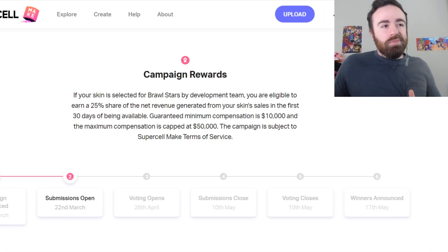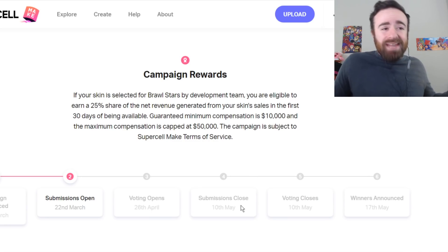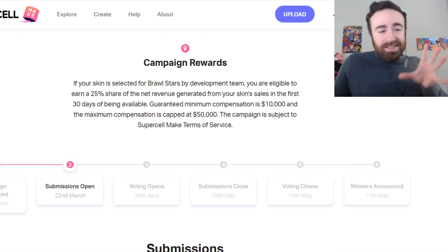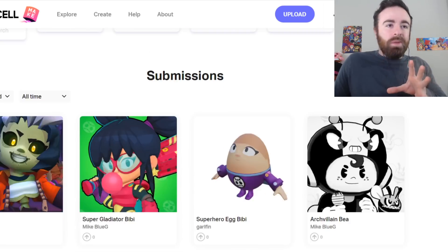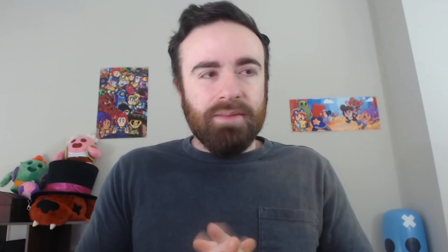All right, maybe not quite as important, but it's somewhat important, right? Every vote counts. Submissions don't actually close until May 10th, so you can keep submitting for a while, and voting doesn't close until May 10th. But voting does open tomorrow. So I wanted to go over what skins we might actually see in-game. Let me know what skins you would like as in-game skins the most, down below.